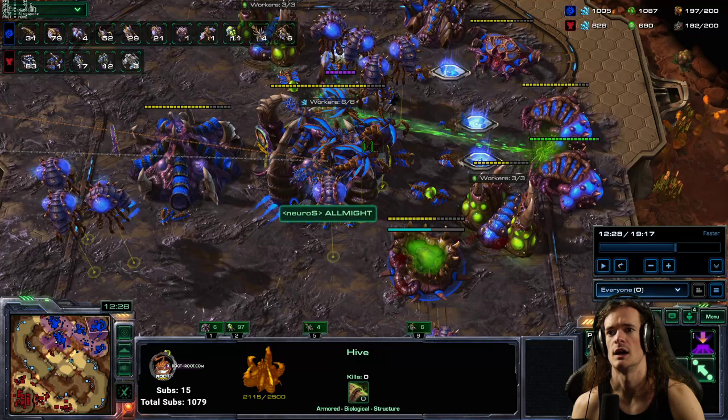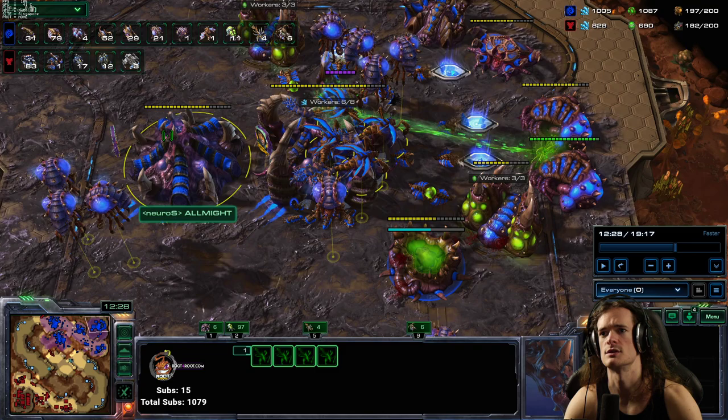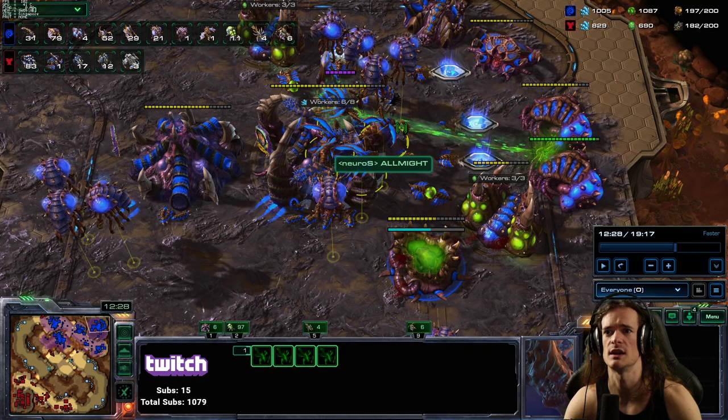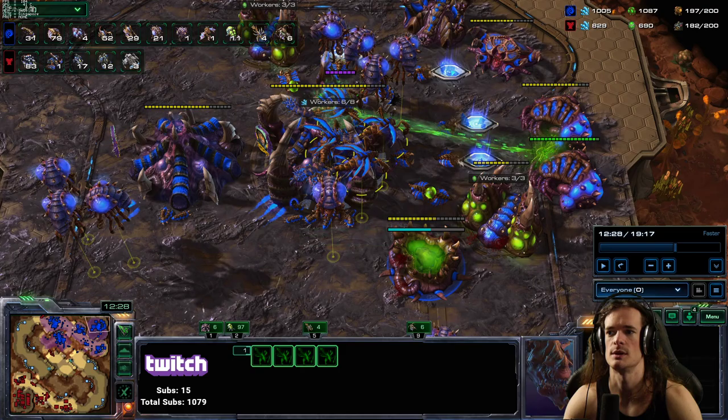I'm moving in to defend. I put my vipers on a control group, and then I use the consume ability. Then I hold down shift and consume on a bunch of different buildings. It's shift-rallied, so as soon as they get one consume cycle of energy, they will go to another building and use consume again until they're full energy. And then I give them another shift-rally to the army.